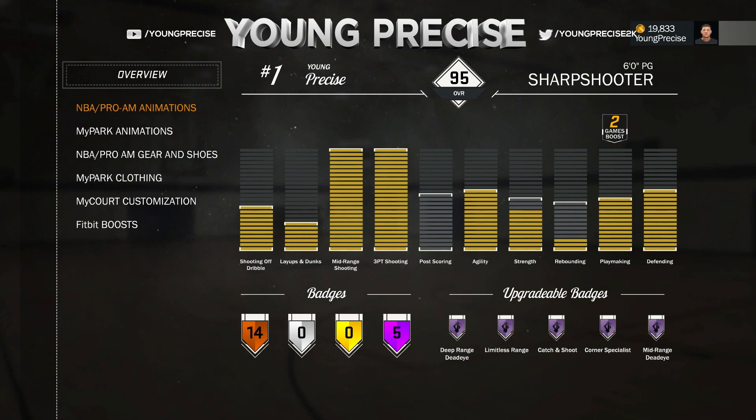I have all five Hall of Fame badges — those help me out — but I also have 14 bronze badges. If you want to be able to speed boost, you have to be from Sunset, and you also have to boost your playmaking to be able to speed boost in Park. Even if you boost your playmaking in Pro-Am, you won't be able to speed boost in there. But this is still the best build for Park without a doubt.